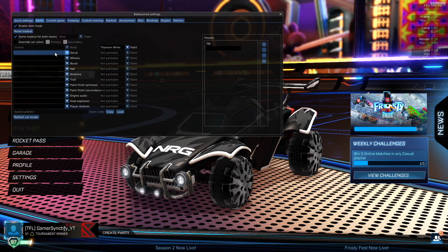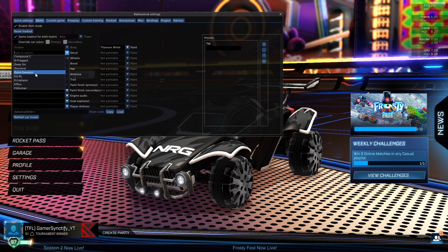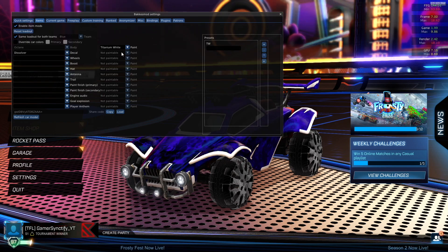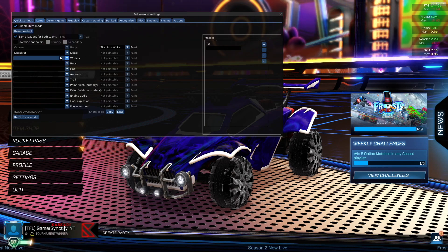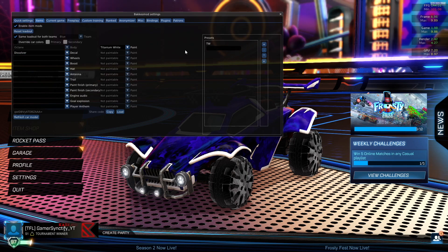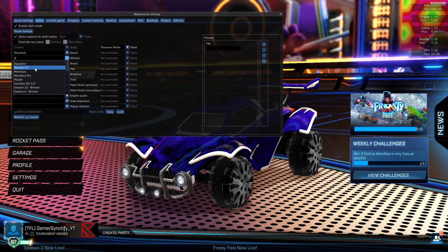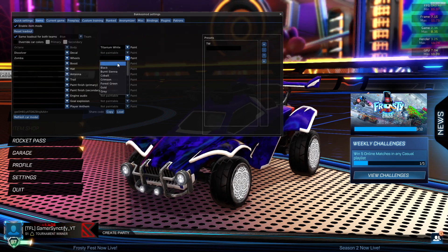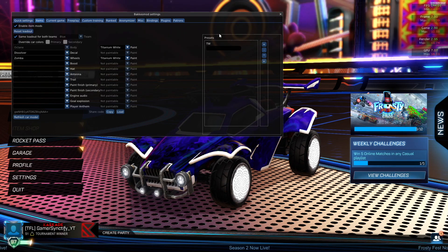Also if you want any decal in the game — for example, if you want the Dissolver — you can put the Dissolver over here. It is not paintable, so you can't paint it. But if there is a paintable decal, you can also paint it. And also you can get a pure black car just from right here. If you want to change your wheels — for example, if you want Titanium White Zombas — you can do that also. Just type in Zombas and then type in Titanium White over here, and you can get yourself Titanium White Zombas.